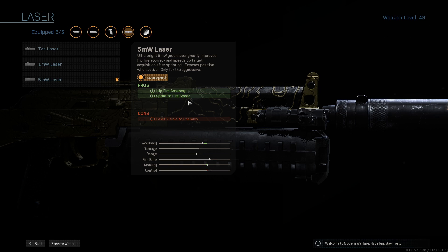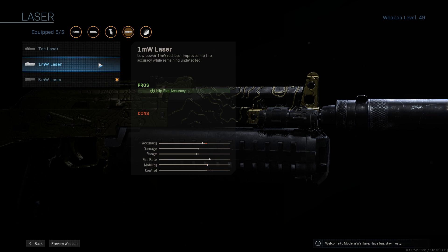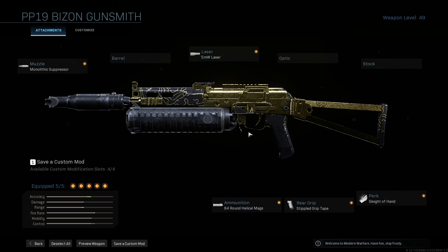In hardcore, sprint-to-fire speed is extremely beneficial because getting your gun up first and getting that first shot off can naturally kill — you only need one, two, or three shots max to kill somebody. The only con of the 5 milliwatt is that it's visible to enemies, whereas the 1 milliwatt is not. If you find yourself getting pre-fired around corners, you can swap to the 1 milliwatt, but I'd highly recommend sticking with the 5 milliwatt.